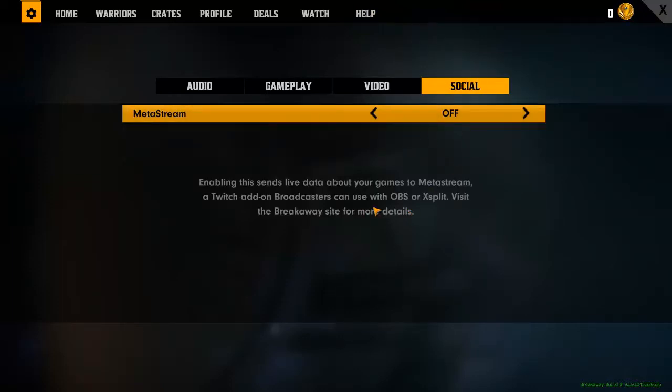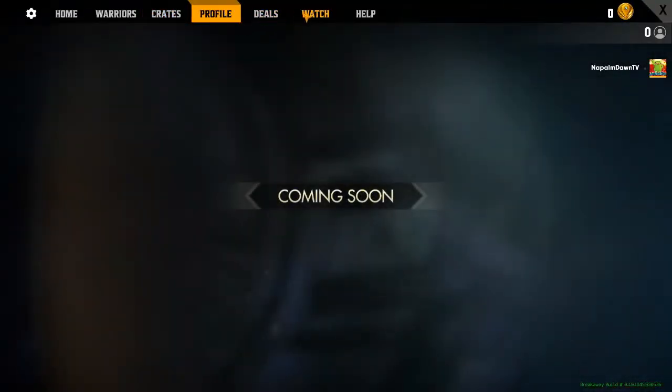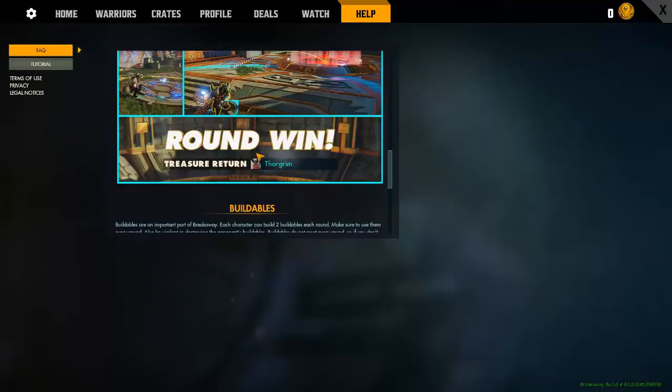There's also social with Meta Stream, which lets you send extra data to OBS or XSplit. Warriors creates profiles, Watch doesn't return anything, and Help tells you a little about the game, but the tutorial covers that in more detail. Here's an example map: your team starts here, you go toward midfield, pick up the relic, and get it to the enemy's goal. Destroying that crystal gives you a health buff, the other gives a damage buff. There are eight warriors and a MOBA-style building or purchasing system.